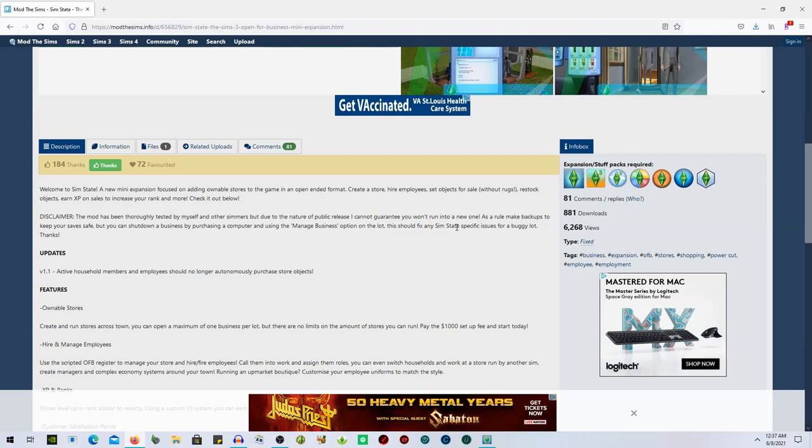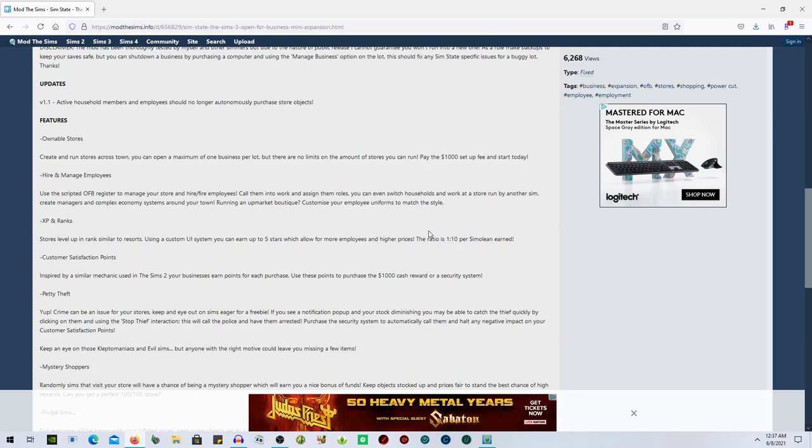Due to the nature of public release, the creator can't guarantee you won't run into bugs. Make backups to keep your save safe. You can shut down a business by purchasing a computer and using the manage business option on the lot, which should fix any SimState-specific issues for a buggy lot.